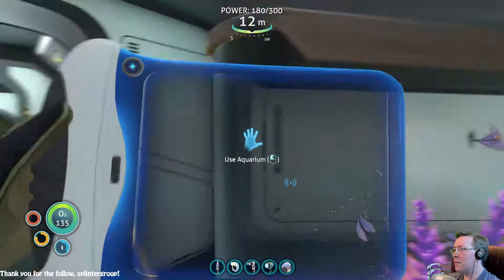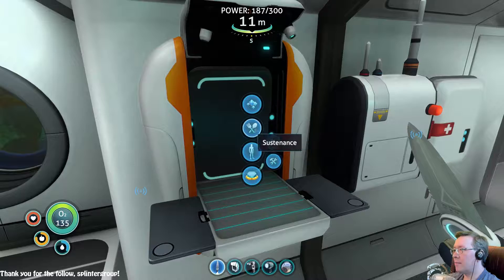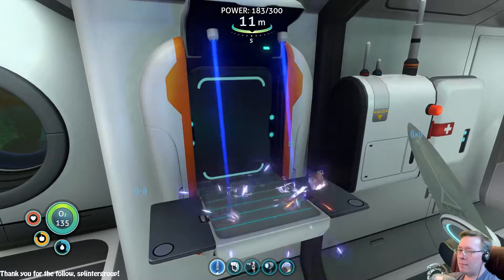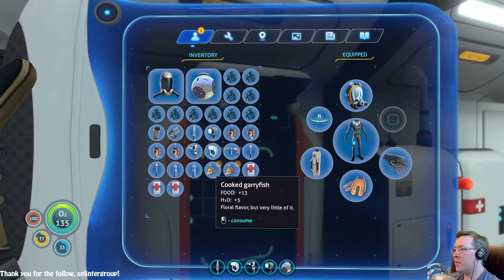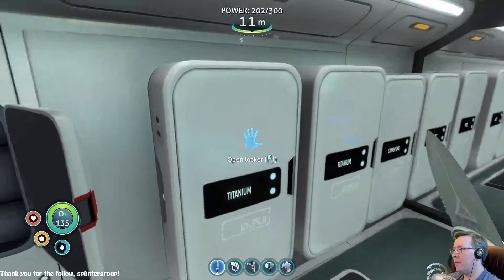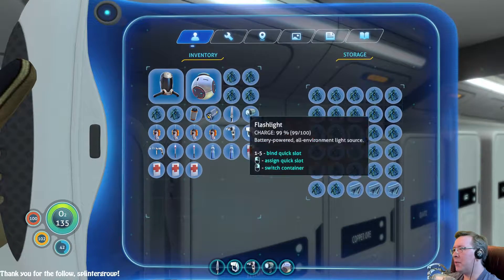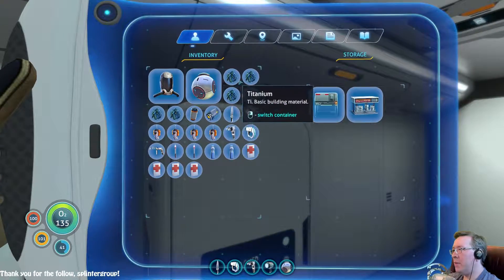We don't need much food. I'm going to cook the Garyfish. I'm sure one of the upgrade Seamoth modules is going to be something to do with the cargo space. Why can I have more than 100 health? Don't quite get that. Anyways, we're hopefully going to get more cargo space on the ship, because there were like four modules there but I have no idea what they're going to be used for. So much titanium — well, you never know when that's going to be useful.